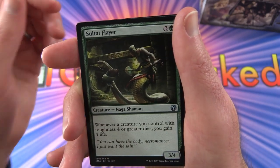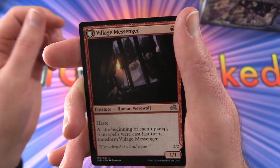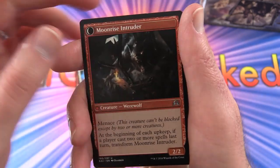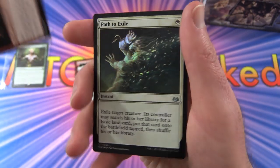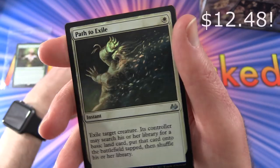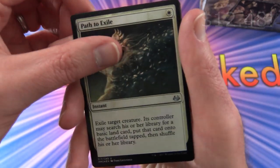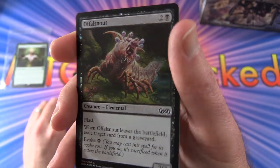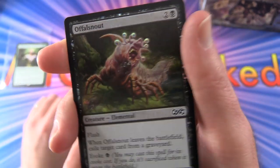Soltae Flayer on Serra's Wings. Village Messenger flips into a Moonrise Intruder - so that's from Shadows Over Innistrad. Oh nice, a foil - Path to Exile. And another foil, Awful Snout, which looks pretty awful if you ask me.